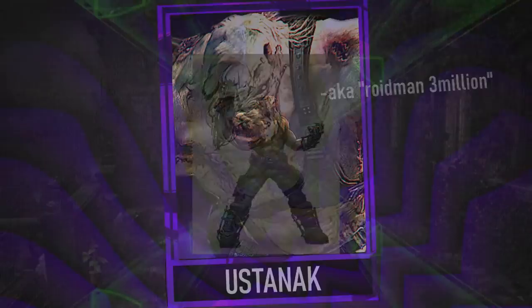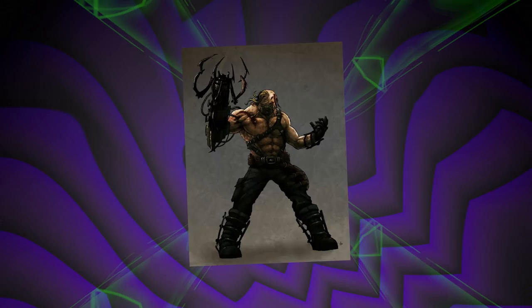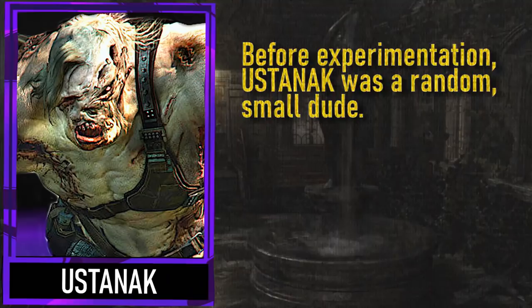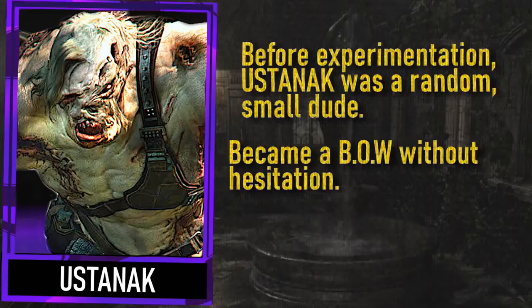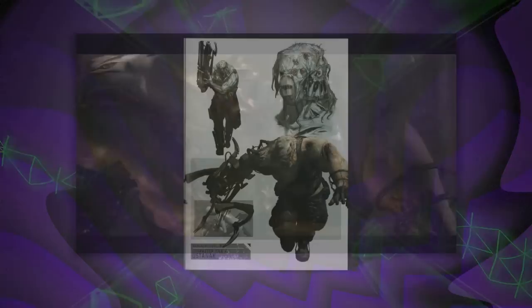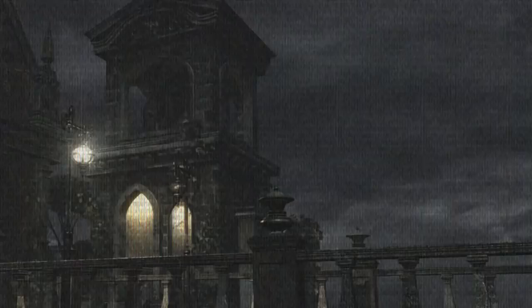Next we have the Eustanak, aka Roidman 3 Million. The nickname isn't far from what happened to this abomination, this slab of muscle. The Eustanak's backstory: this thing was not only once human, it was a very frail human, very unhappy with his physique. He voluntarily went into Neo Umbrella, they cooked him up a batch of steroids with virus stuff in it, and he became what we're looking at. The human he formerly was took it as a point of pride that 322 candidates did not survive the treatment. Visually, the Eustanak is very powerful — easily breaks through concrete, falls from unimaginable heights into buildings, and topples over entire pillars. You don't want to be anywhere near this thing.